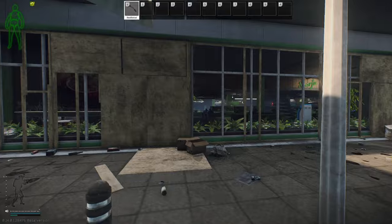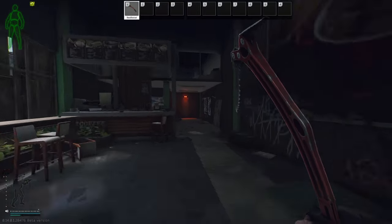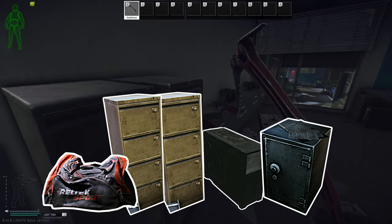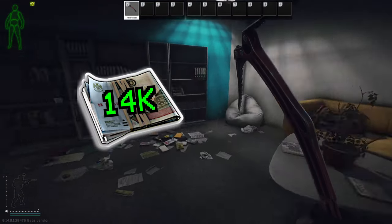Moving out of Lexus into the next area, the store manager's key room can be found on the second floor. Behind this door is two filing cabinets, one PC block, one safe, one sports bag, and a bit of loose loot. At the time of recording, this key is priced at 14,000 rubles on the flea.